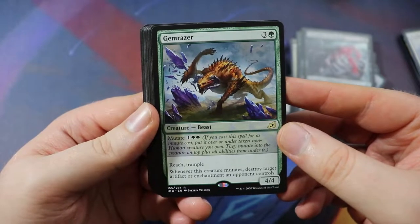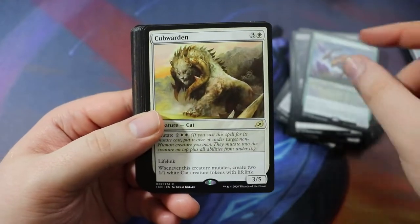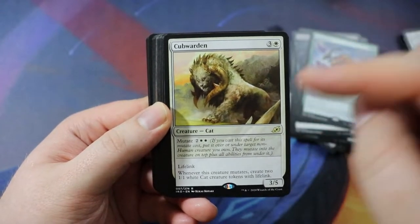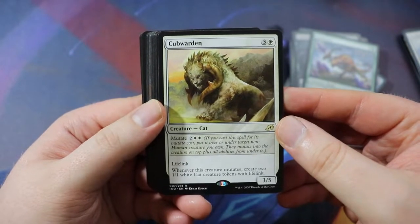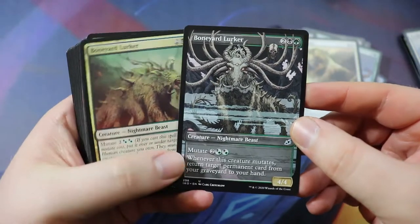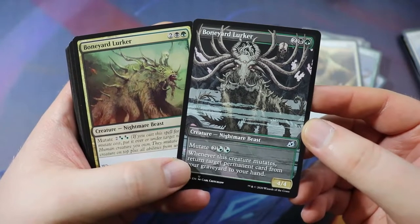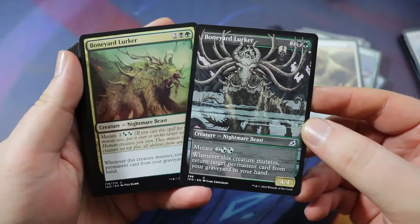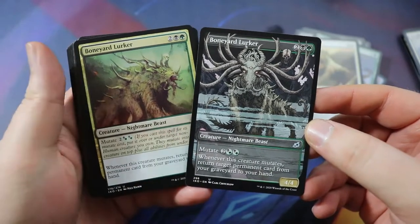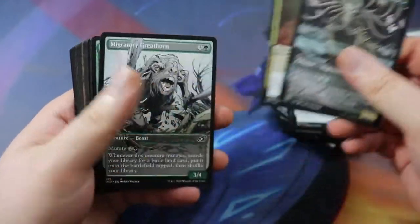Gemrazer — a 4/4 for three of any and a green, mutates for green-green with reach and trample. When it mutates, destroy an artifact or enchantment an opponent controls. A really solid all-around card — pretty good body, reach, trample, and a relevant effect. Cubwarden — 3/5, mutate for two of any double white, regular cost three of any and a white so a four-drop either way. Has lifelink and whenever this creature mutates creates two 1/1 cats with lifelink. Pretty sweet. Boneyard Lurker — one of my favorite cards in the set. A 4/4 nightmare beast for two of any green-black, mutates for two of any plus hybrid Golgari hybrid Golgari. Whenever it mutates, return a permanent from your graveyard to your hand. Everything in our deck is a permanent, so really good.